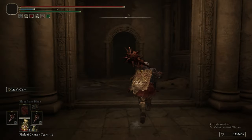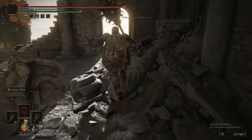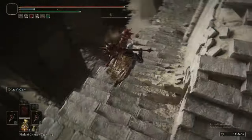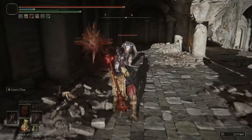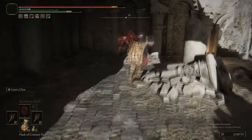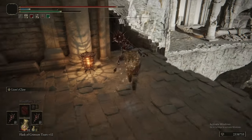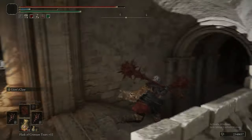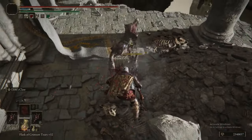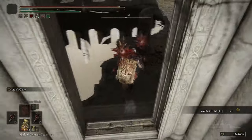Now we are back at the Godskin Duo fight — there was no grace before that fight, and no way of getting to a grace unless you took the first drop-down method. This is the door that leads to the rest of the area. Lion's Claw staggers the beastmen in a single hit. These guys with the little chakrams are weaker than the others but move around more, so they're a little irritating. Just keep at them — eventually you'll catch them in the middle of an animation.